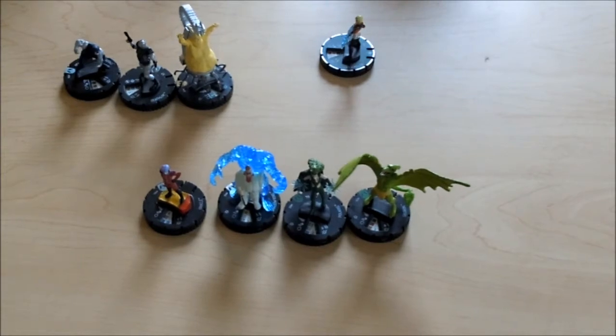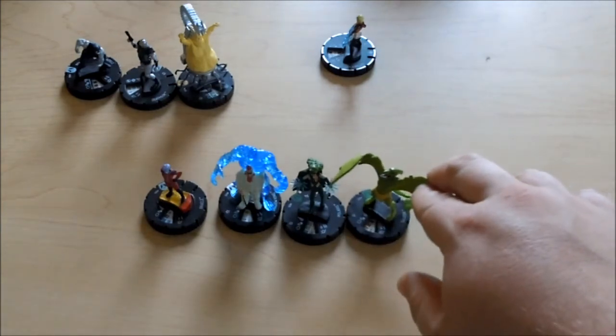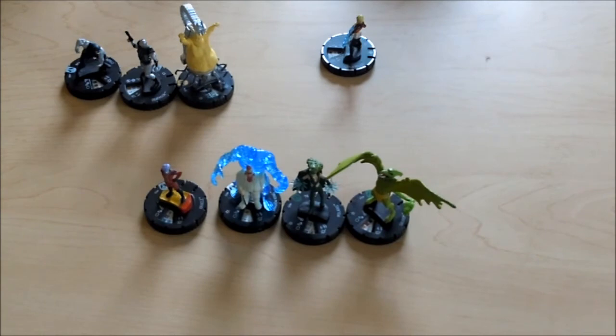We got caught in one spot, and basically neither one of us could move without giving up position to the other guy. I just kept trying to mind control with Shadow King to get Black King to attack Black Queen, and he PC'd my rolls. Sauron took out Mirage real fast. I just ran him right up on her and KO'd her in like two or three hits. It wasn't that bad.